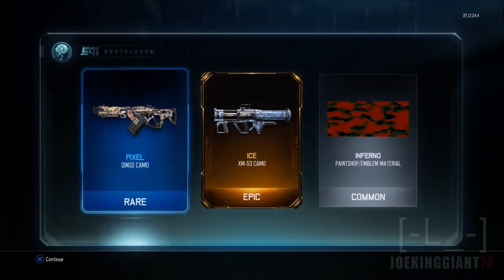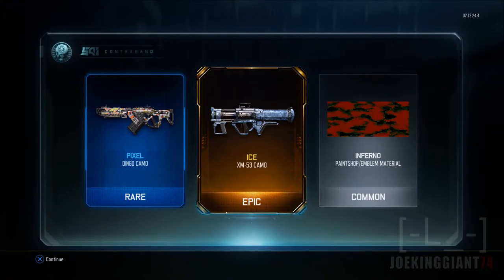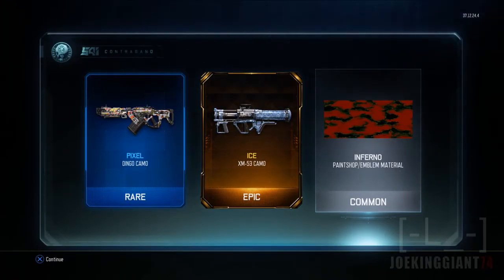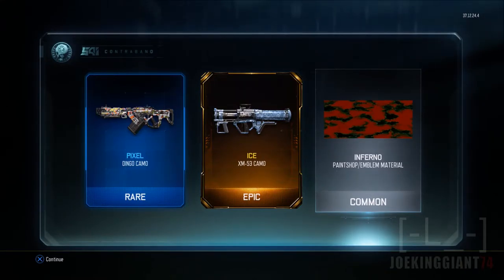We got the Pixel Dingo camo and Ice XM camo — is it actually ice though? I got an epic drop — Inferno paint shop emblem material. I'm pretty sure it's gonna look ugly as hell having that kind of background.